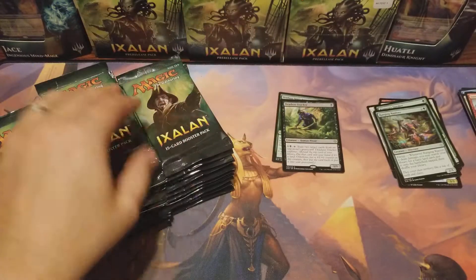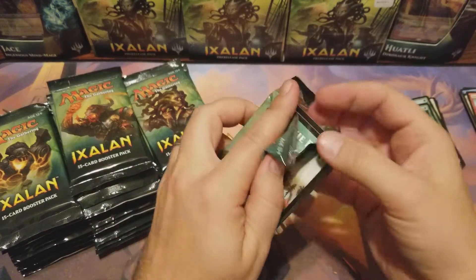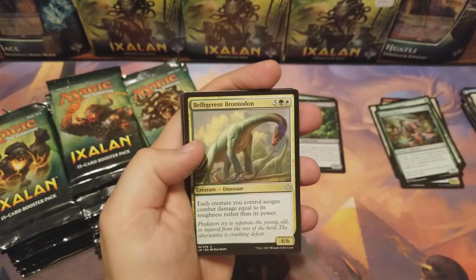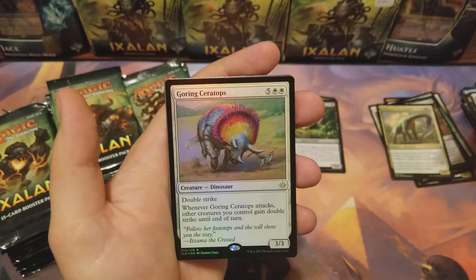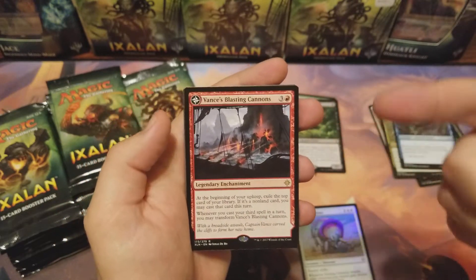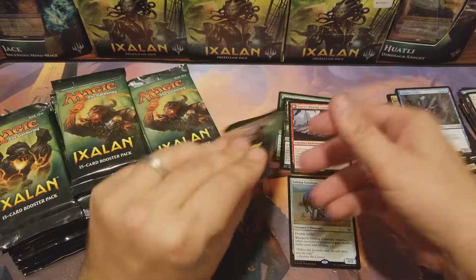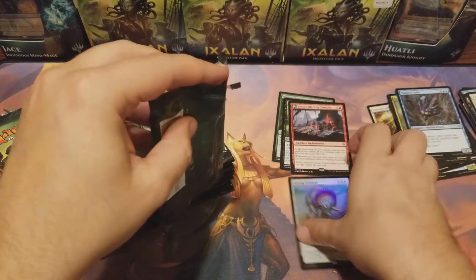Nothing good yet, but it's about to change. Got a foil! Raiders Wake, Belligerent Brontodon, Tempest Caller, Goring Ceratops — foil rare! Vance's Blasting Canyons, that's one of the lands, hell yeah! Spitfire Bastion — that's freaking awesome, foil rare right off the bat, love it!